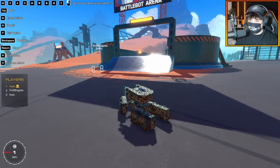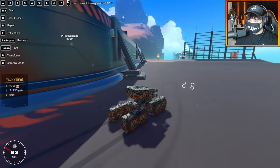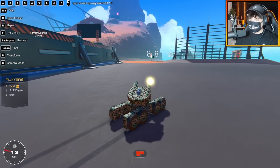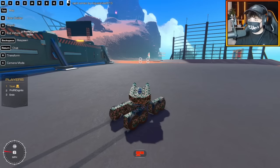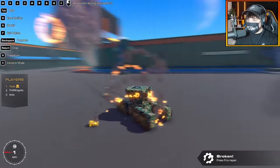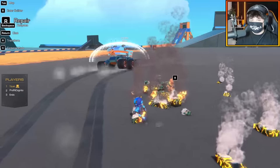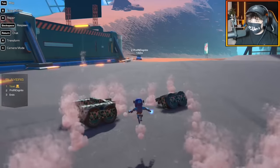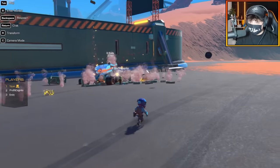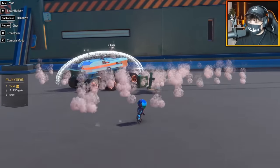Two, one - here we go! Shout out to Aqua bringing the battle. My aiming is terrible. He has a shield! I blew off my own turrets already. Aqua, oh my god, this shield play is insane! I should have looked for something more futuristic because then I would have had shields.